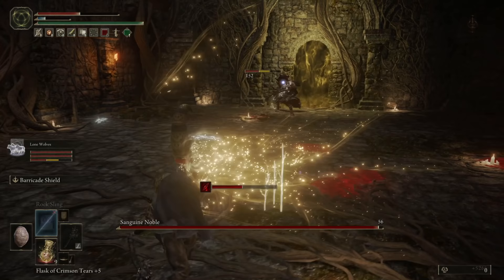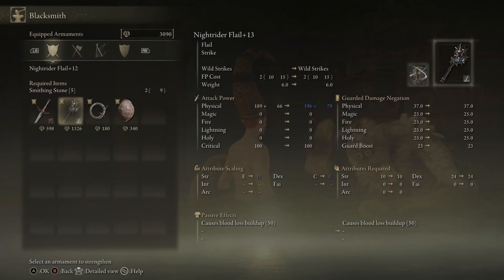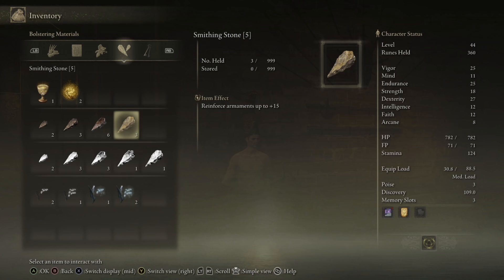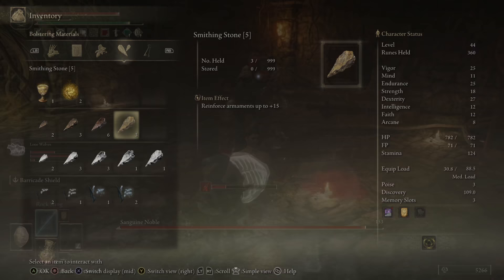Sometimes you just want to have three weapons all pristinely upgraded together. We do all play differently, but one thing that we all need is smithing stones. Today I'll be showing you exactly how to go about getting yourself Smithing Stones 3, 4, and 5 to take your weapon all the way up to plus 15.